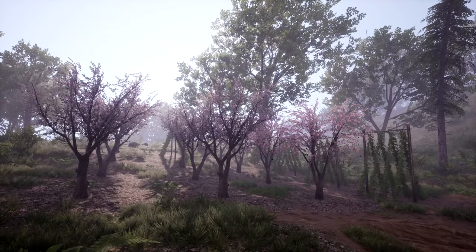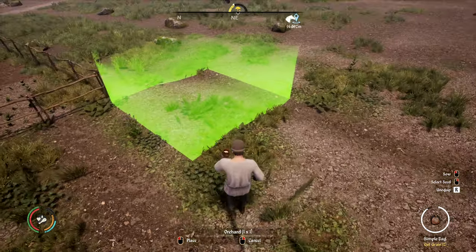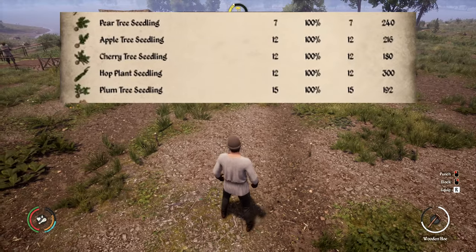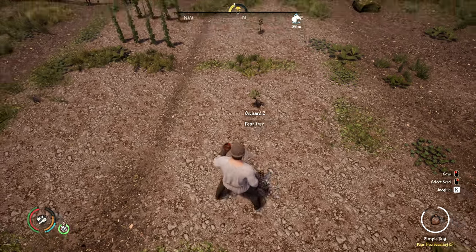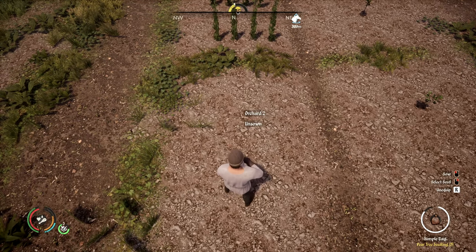I also wanted to give a special mention to orchards. Orchards work a bit differently than fields in that seeds are more expensive to plant, but don't need to be replanted every season. Options include hops, apples, pears, plums, and cherries. Hops can be harvested every autumn season, while the fruits can only be harvested in the summer seasons. Note that it will take about five seasons after planting fruit trees before you can harvest fruit from them.